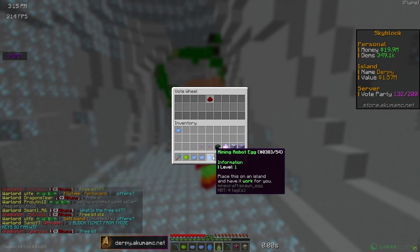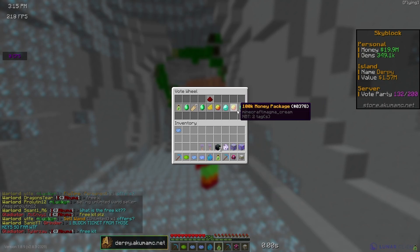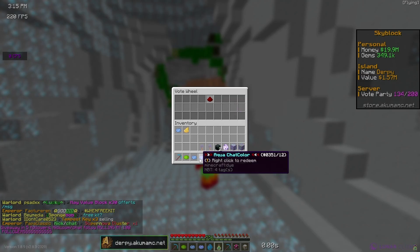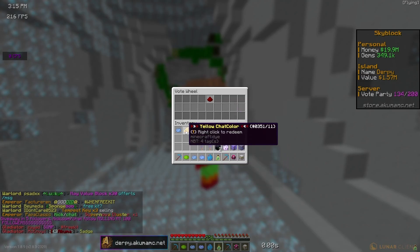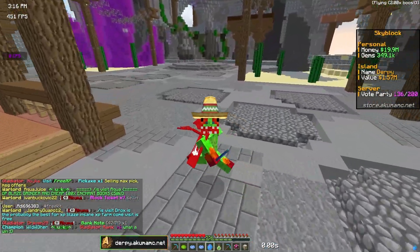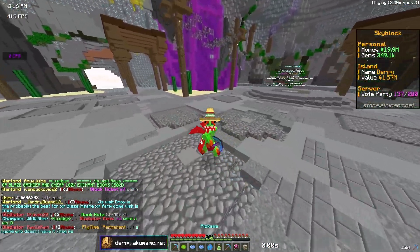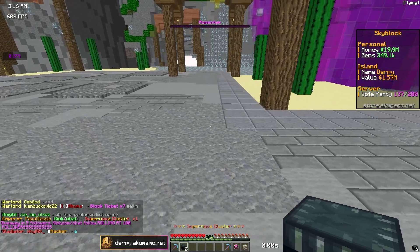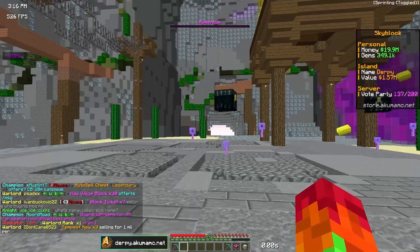On our last wheel spin we got a free mining robot, which is really good, but we did not get any pet eggs. We did get some free chat colors and some mining eggs — the wheel spins are very overpowered so definitely give them a try. I'm going to be trying to get another skill pet, hopefully a mythical one. I'm going to open these two supernova clusters to try to get some more pet eggs.